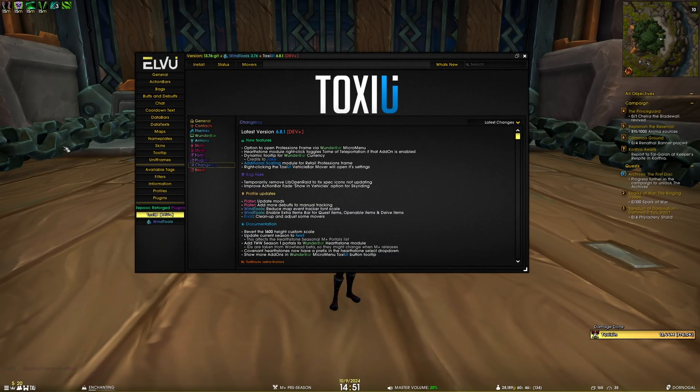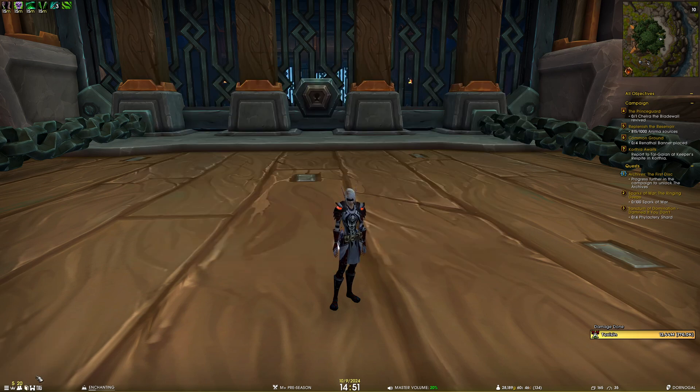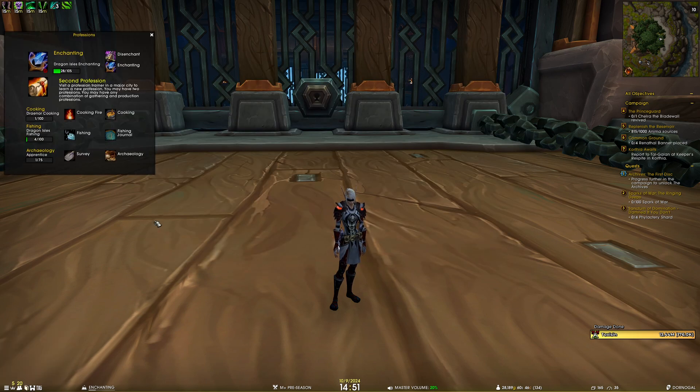Starting with the new features, we've added an option to open the professions frame via Wunderbar's micromenu. If I enable the spellbook and professions icon in the micromenu, you can see it now shows 'right click to toggle profession book,' so if I toggle that, our professions open up.